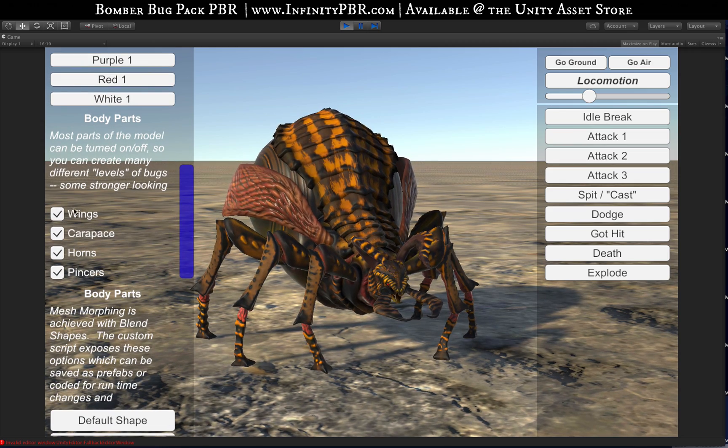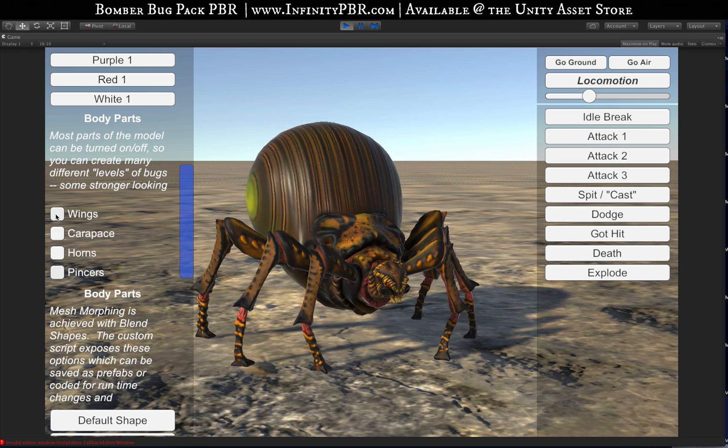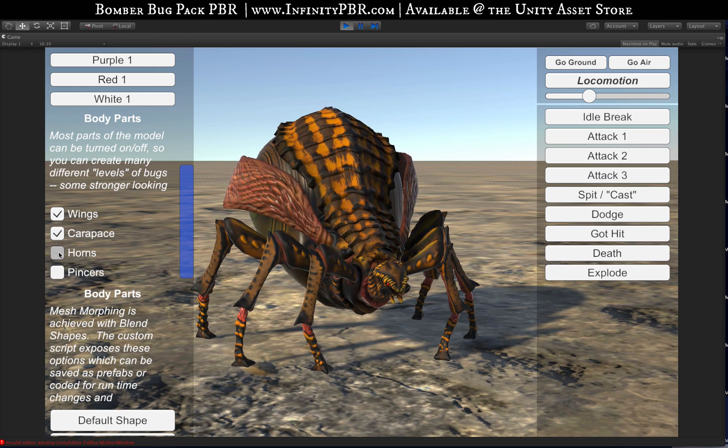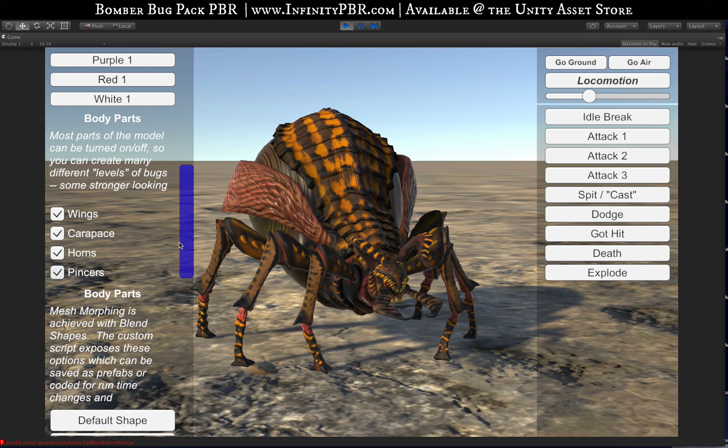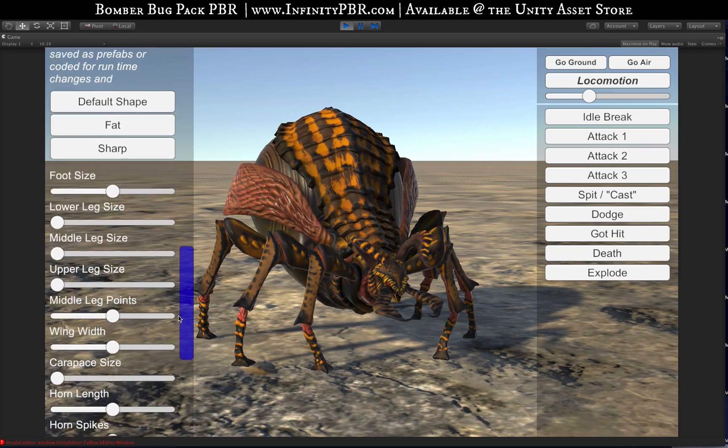We've got different body parts you can toggle. You can turn off the wings, you can turn off the carapace, you can turn off the horns and the pincher. This way you can make different styles of bugs — some bugs look more tough than others. We'll leave those on for now and let's check out the blend shapes.